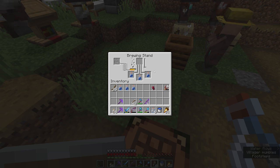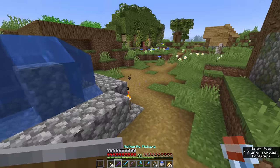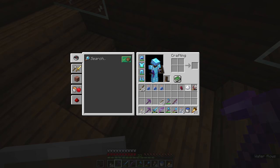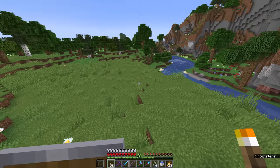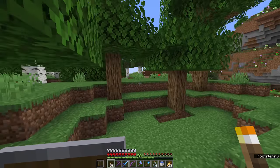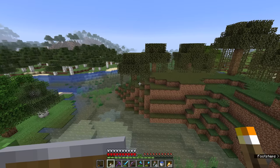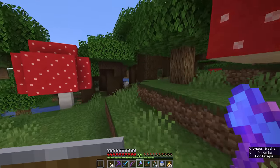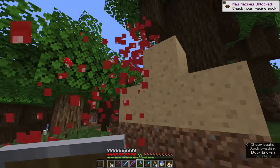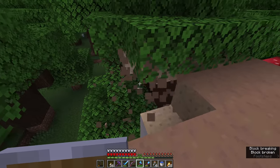Starting with the one that doesn't need nether warts, we're going to brew some potions of weakness — the better to de-zombify villagers if the worst happens. That starts off with a spider eye, but we need to do a couple of other things to it, requiring some sugar cane from our farm to convert into sugar. We also need to find a brown mushroom — most commonly found in forest biomes and in caves, or in giant variants on mushroom islands or in dark oak forests. I find a swamp is a good place to start looking, though this one doesn't seem to have any. But a stone's throw away is a dark oak forest.